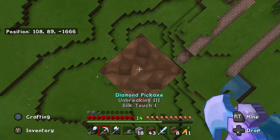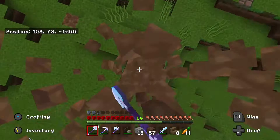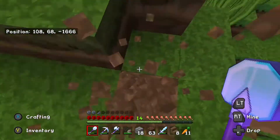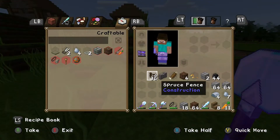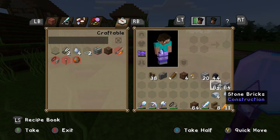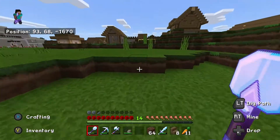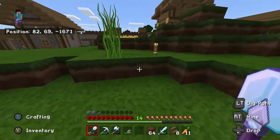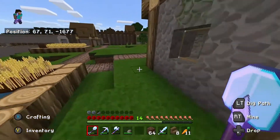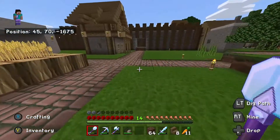Okay, let's get down and get back to work. Let me check out our materials situation real quick. Okay, that is not good. So we are very low on stone bricks. Let's go ahead and make a trip back to our other house.